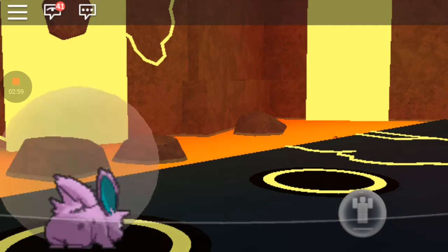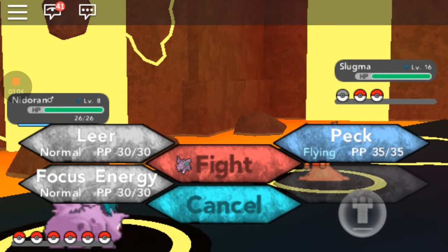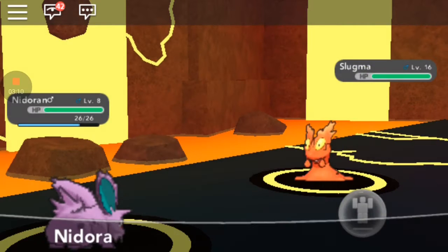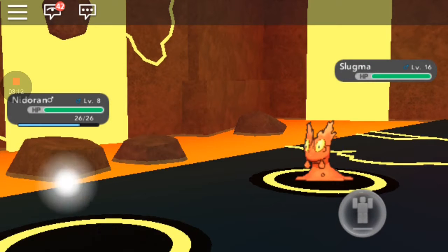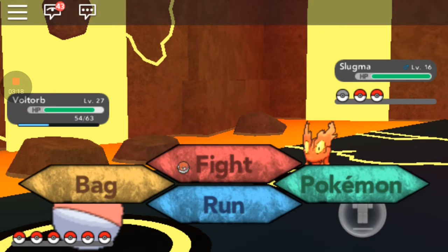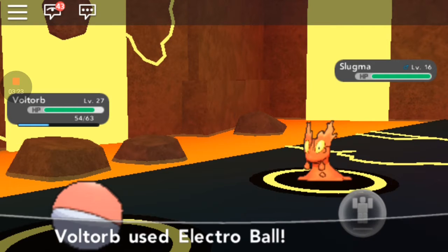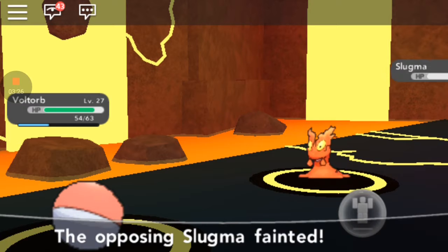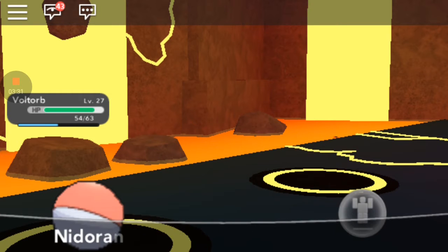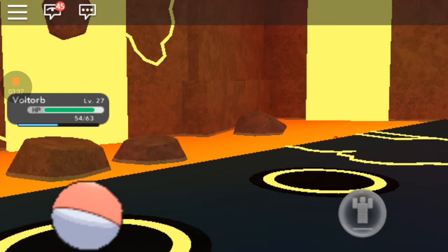I'm sending out Nidoran again for some more XP — now level eight. I'm gonna put Voltorb back in because he is the ultimate. Crazy, the trainer is not thinking. Nidoran learned Double Kick and grew to level 10!